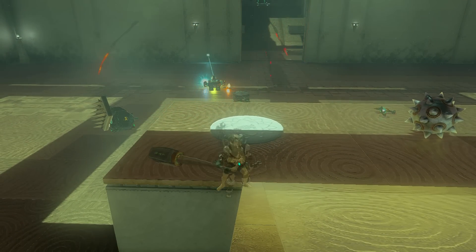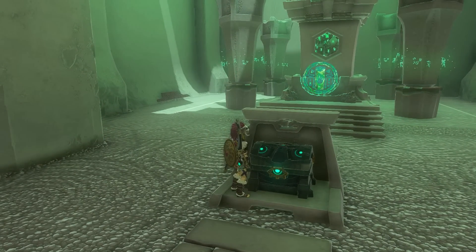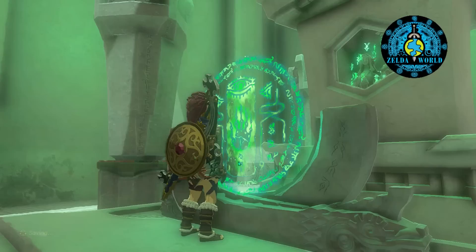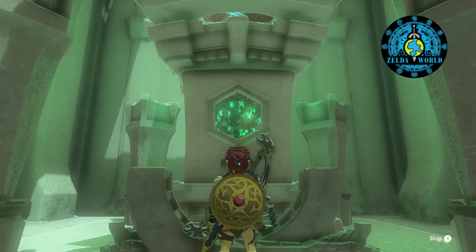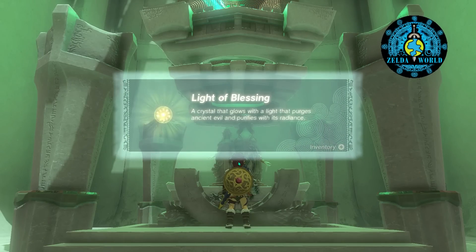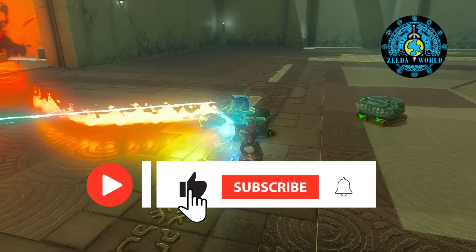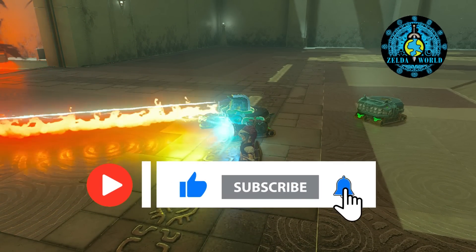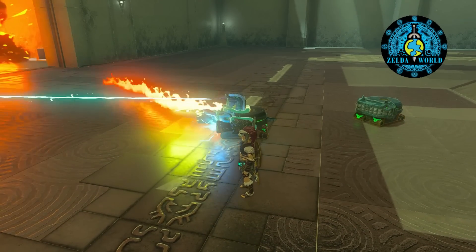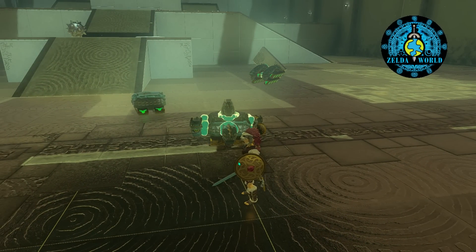Once you've defeated all the constructs, the gate at the back of the room will open, revealing a chest with a Captain the Third Spear that deals 36 damage. Congratulations! You've conquered the Proving Grounds, the Hunt Challenge. Maya Chideg Shrine is now complete, and you've earned the Light of Blessing. Make sure to collect it before heading out. If you enjoyed this guide, be sure to like and subscribe to Zelda World for more exciting shrine walkthroughs and helpful tips for your adventures in Hyrule. Thank you for joining us today on Zelda World. Until next time, may the Triforce be with you. Happy adventuring!